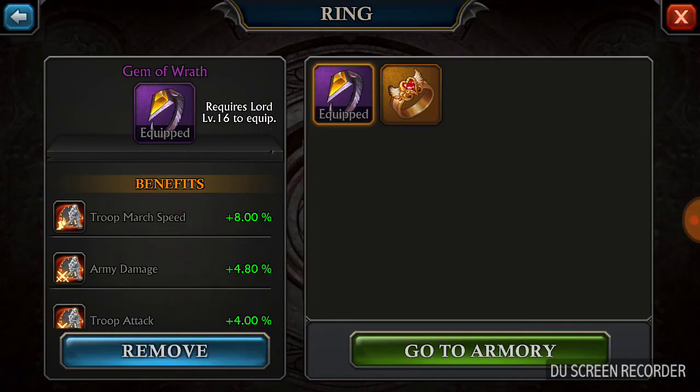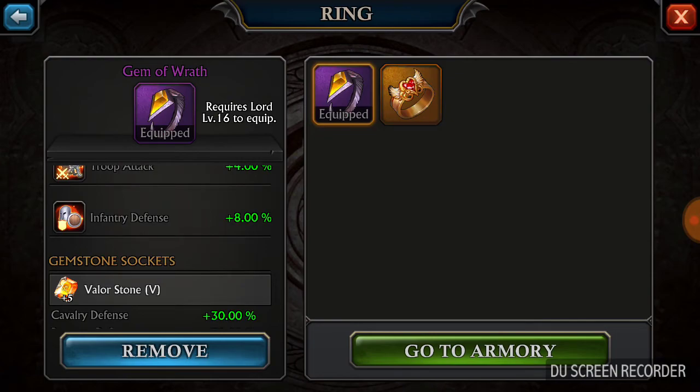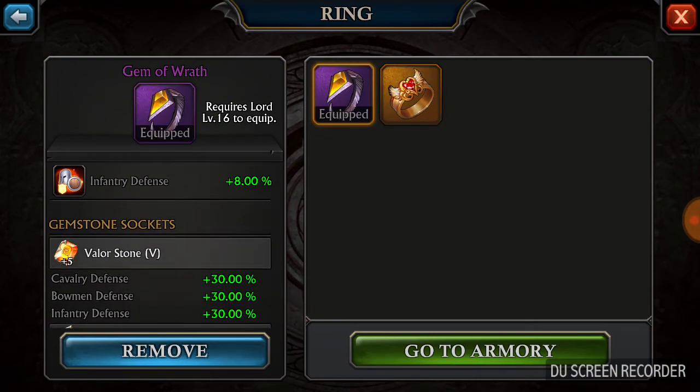My ring is the Gem of Wrath, which they gave out at Christmas. I really don't spend money on the gear except for building gear. My battle gear is all stuff I pick up from runs and events, which is kinda weak — gives you plus 8, plus 4. Nothing spectacular, which I need to get rid of and get something better.